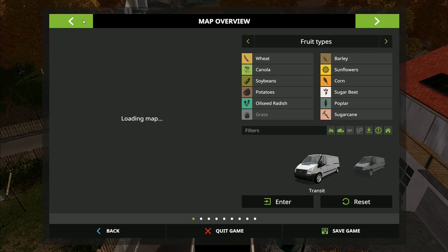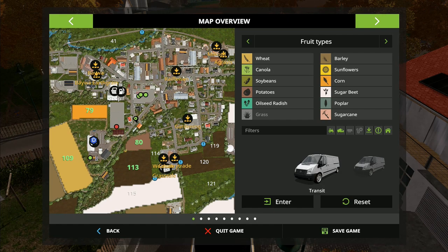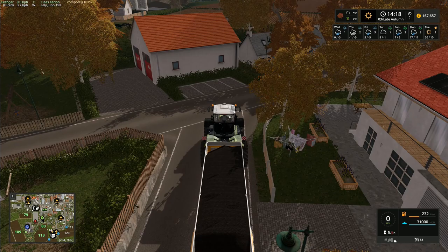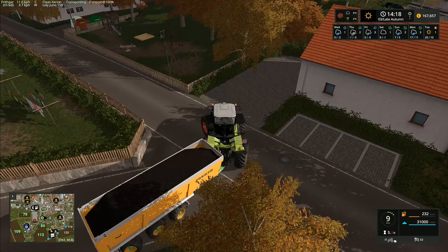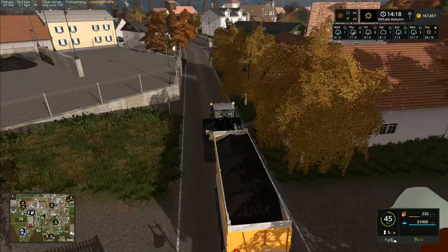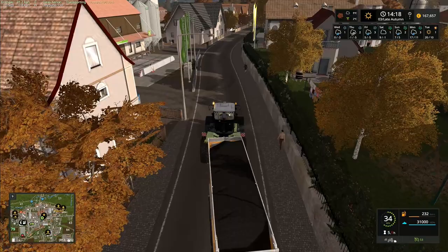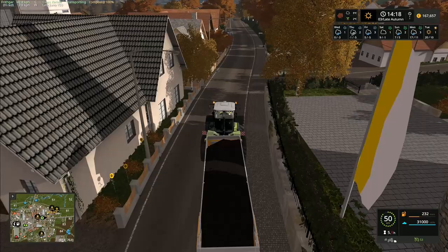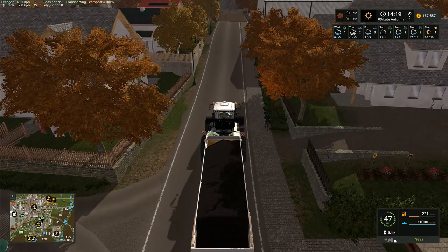I want to go to the gardening center - that's 193 euros per thousand liters. Let's zoom in a bit so we can see where we're going. We want to go down the road to the crossroads, then turn right, take the first right, and head up that road until we get to the gardening center. I've jackknifed the trailer and destroyed my back tire, but we'll ignore that and carry on. Hopefully no suicidal cars come out in front of us.